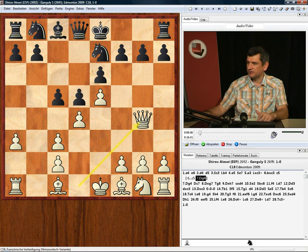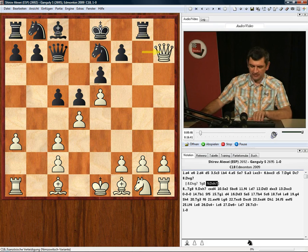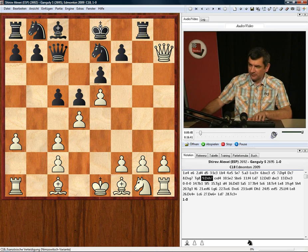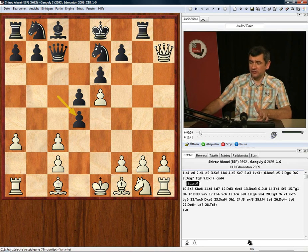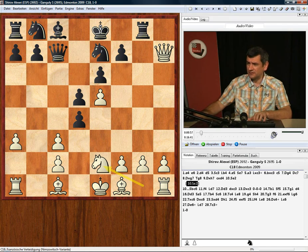Qg4 and Qc7 now. We take the pawn on g7, Rg8, Qh7 and he takes on d4. Now he wants to create a double attack — Qc3 and take the rook on a1. We have to defend this with Ne2, and then Nbc6.